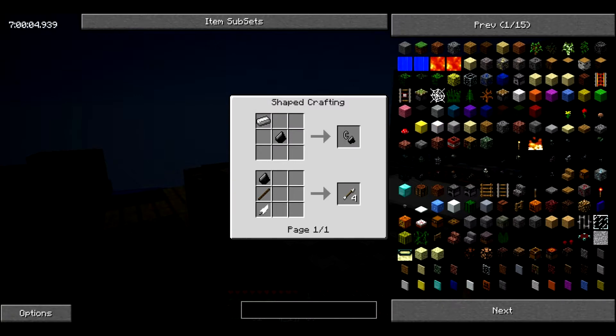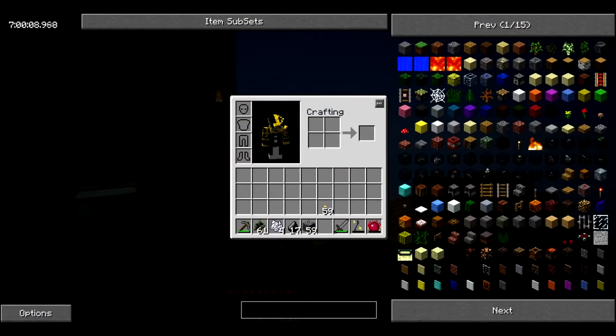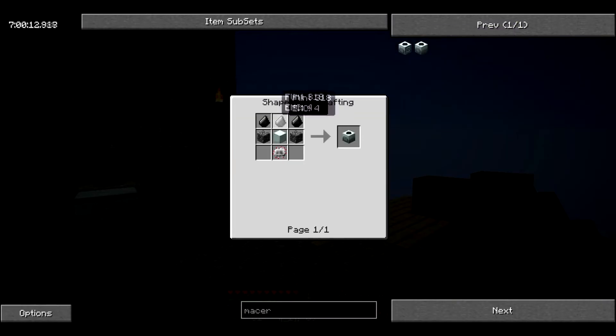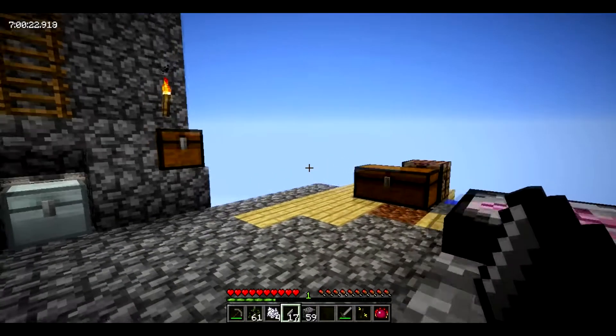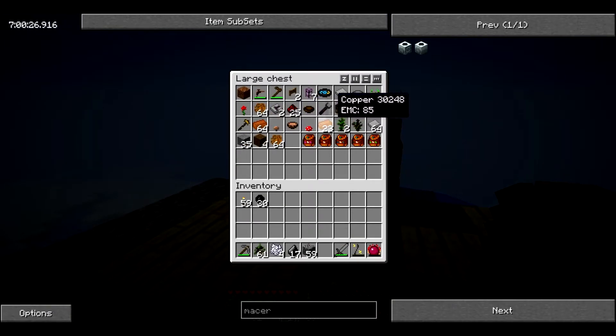Now the uses of flint: I can make flint and steel, arrows, or I can make a macerator. To make a macerator you need three flint, a machine block, an electronic circuit, and another machine block. So I need iron — refined iron. I should also make a generator first, so I need a lot of iron for this.